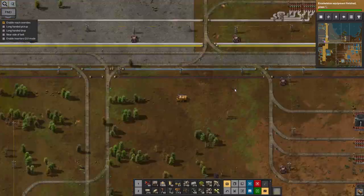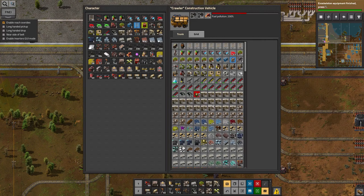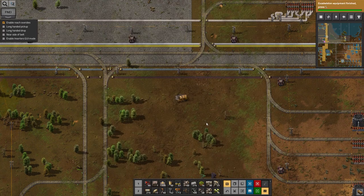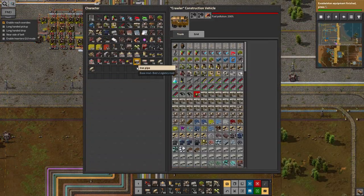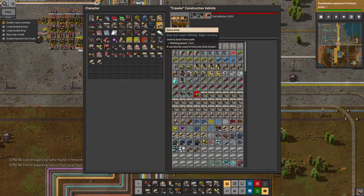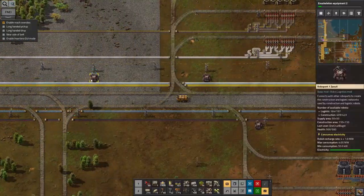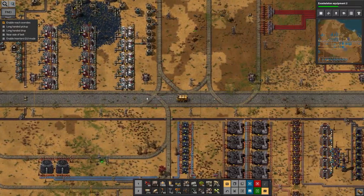How many yellow belts do I have? 300. How many red belts do I have? None. Lots of grey belts though. Let's go and get some more belts. So much junk — why do I have so much junk? Why is everything in a different order now as well, just to make things more confusing? Lots of this is useful, but I don't need to be holding it all the time.